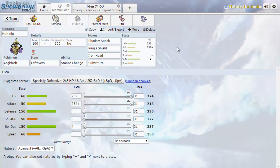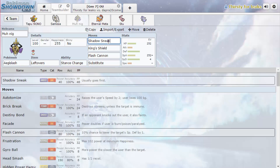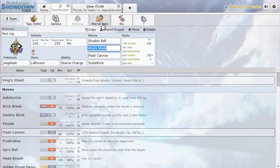We've then got Aegislash who has been freed from Ubers, which is great. This set is actually not the set I want to use. I want to use a special attacking set with minus Speed so that we can get our attack off last after the opposing Aegislash, so that they'll be in attack form. I don't think we're actually going to Shadow Sneak stuff. I think we're just going to get dual STAB with a sub because he forces a lot of switches.